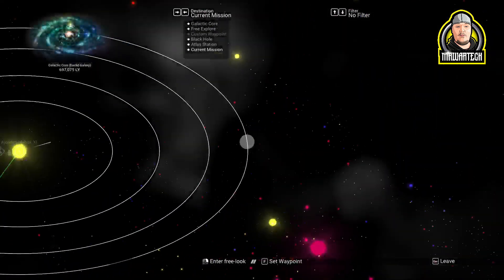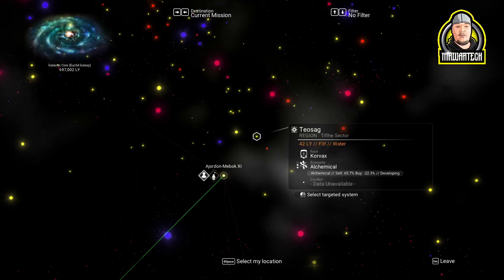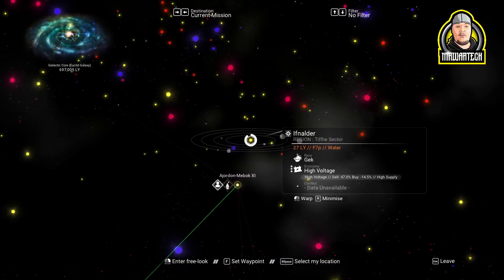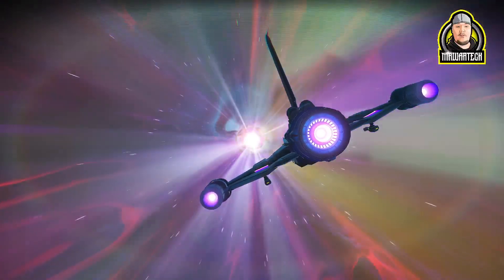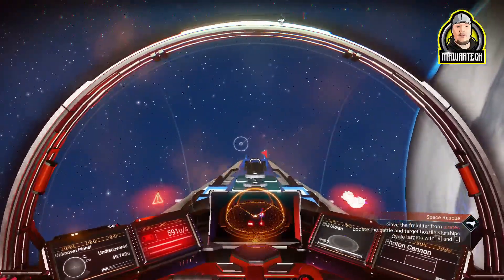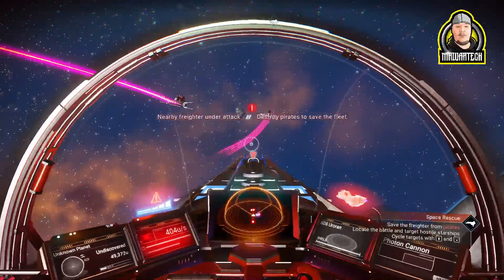Welcome to another guide. This guide will be about getting an S-class freighter guaranteed — you can kind of pick and choose what freighter you get to a certain extent. If you use the economy scanner and jump to a tier 3 system, you do have a higher chance of getting the S-class freighter. However, it could take a while, so be prepared to grind for a little bit.